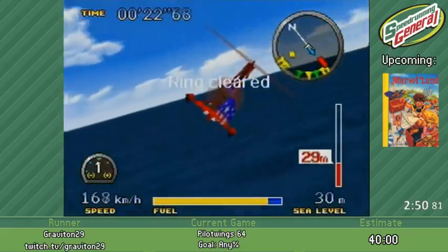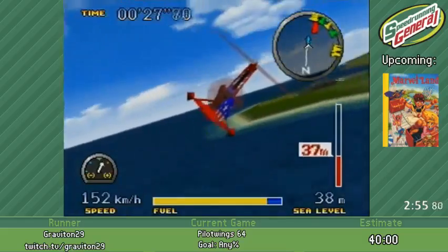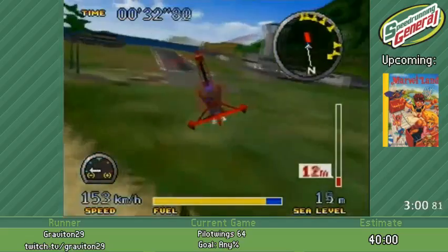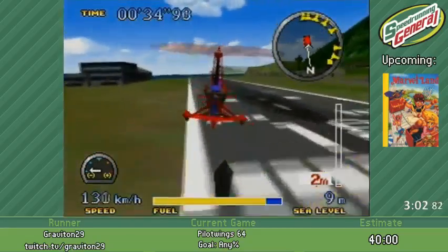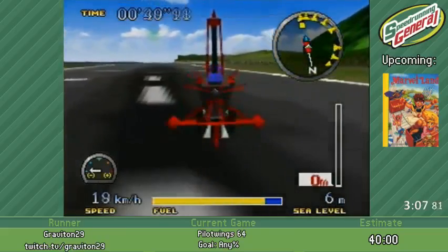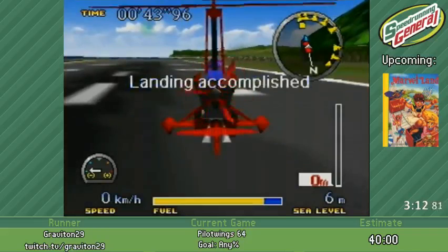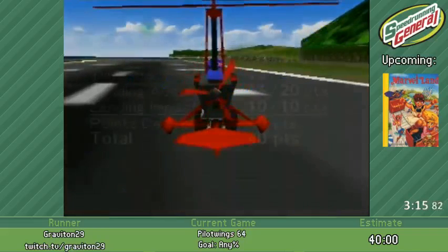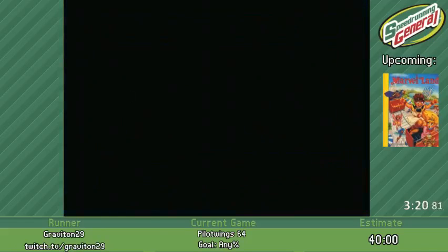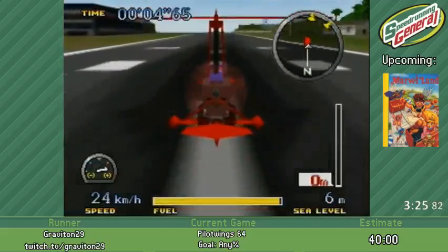That one ring there is actually not necessary, but it gives me four extra points to have some wiggle room, so if I mess up the landing I have a few points of buffer. Nice and easy. That should be enough points — I want to get 40 or more here. A lot of times I don't know what my points are going to be until I see it come up, because I don't quite understand how landing works. Oh look at that, 40 points. Exactly enough. Now I need to get 100 points — a perfect score on the next stage.